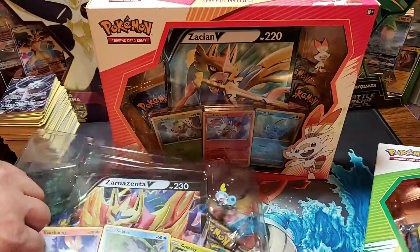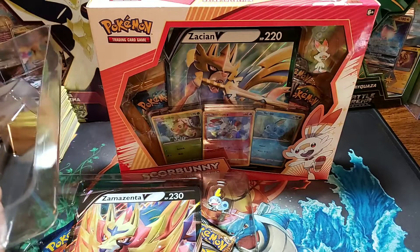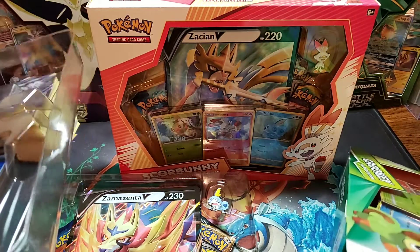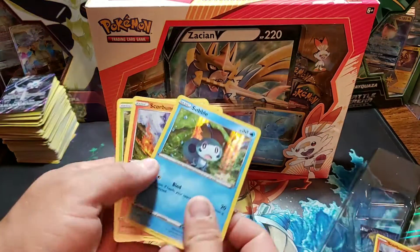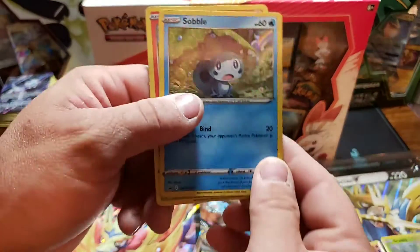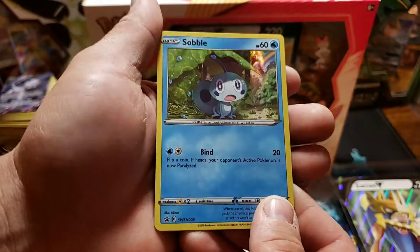There's a bunch of these over at Target too. So here are the promo cards from the Sobble Galar Collection. Here's Sobble - this is the promo for Sobble. He is promo number three of Sword and Shield.